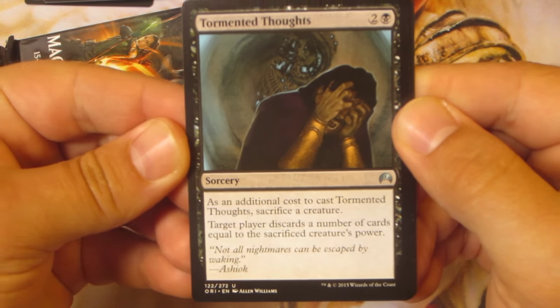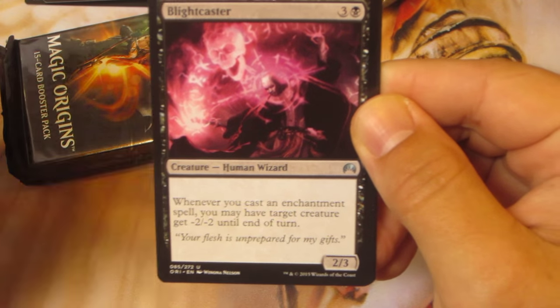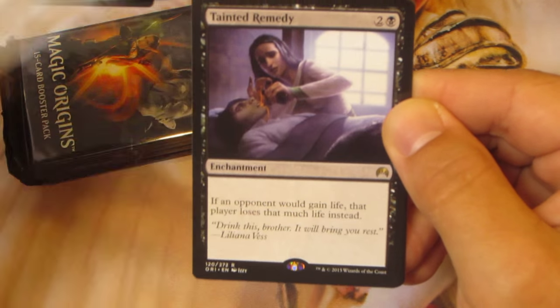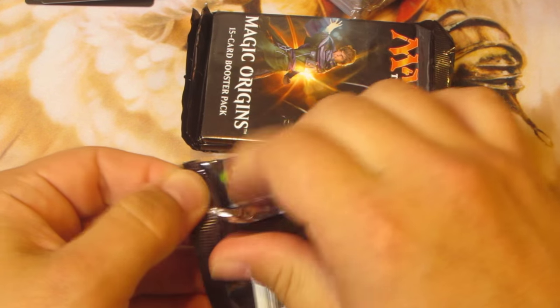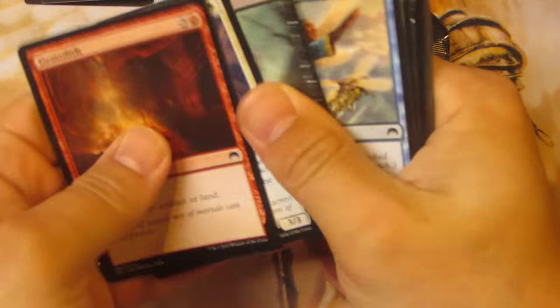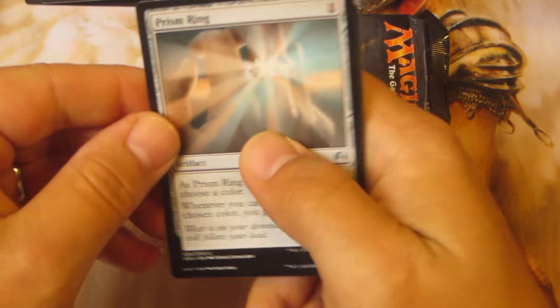Tormented Thoughts. Anointer of Champions. Blightcaster. And Tainted Remedy. So far I don't think there's been too much good stuff pulled. Cross our fingers that this other side will be much better.